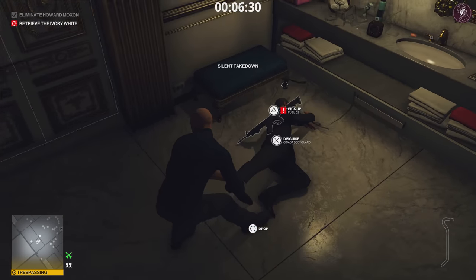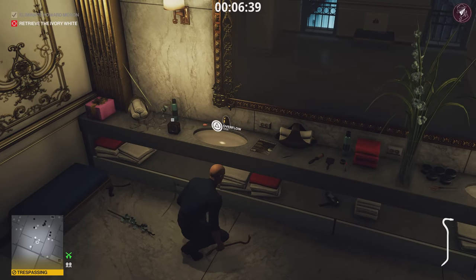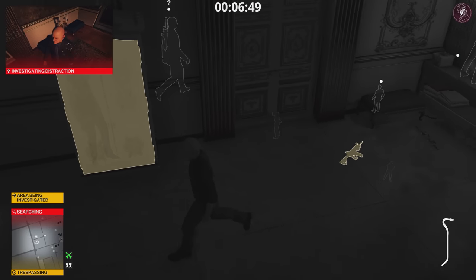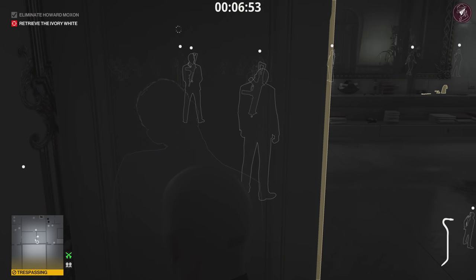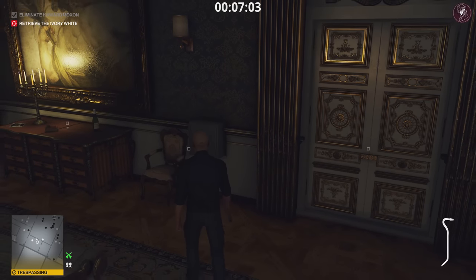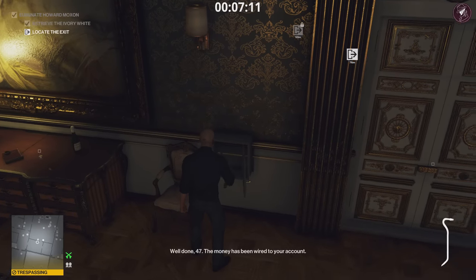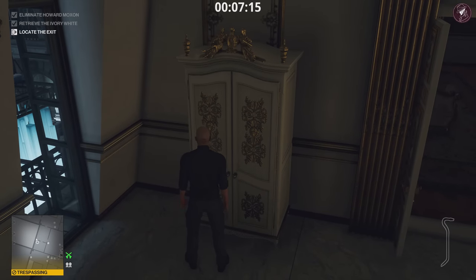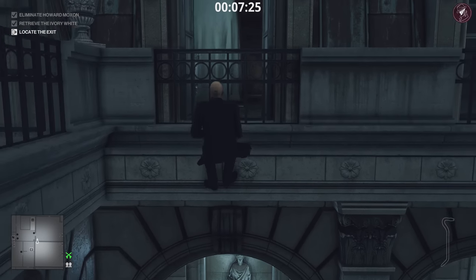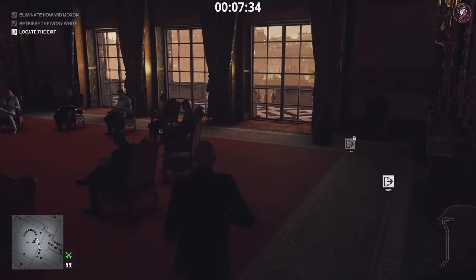Drag his body and put him in the nearby closet. Leave the gun there. Now we're going to overflow the sink — once it starts overflowing, turn it back off. That's going to distract the other guard, who will see the weapon on the floor and take it away. At this point keep an eye on where Margolis is: if she's heading towards the office, wait; if she's far away, go for it. Break open the safe and grab the egg. Then put on the bodyguard disguise — Dahlia Margolis is an enforcer to this disguise, so she's the only one you need to worry about.